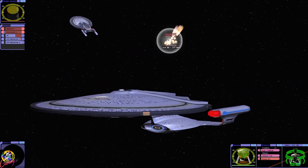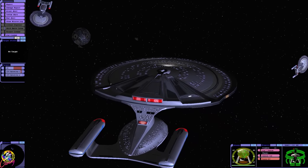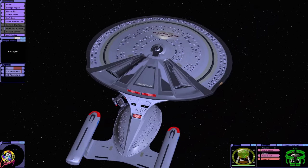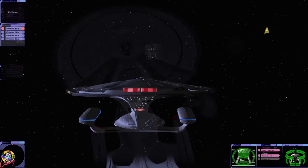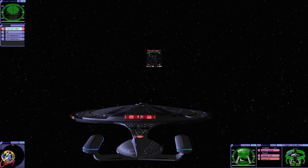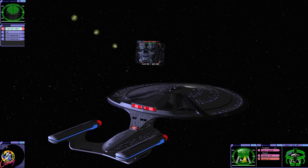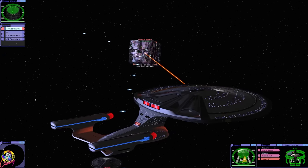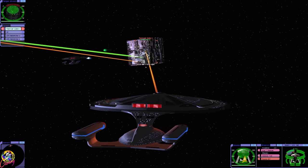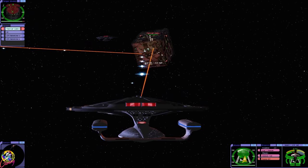Have we done it? Starfleet's rapid reaction anti-Borg force was victorious! Let's try a bigger target. I thought we'd try it against the Borg tactical cube. I don't think for one moment these ships could defeat an assimilation cube — they couldn't, it's just impossible. But a tactical cube — I mean, we saw Voyager engaging a tactical cube for as long as it liked and somehow managed to escape and get away.